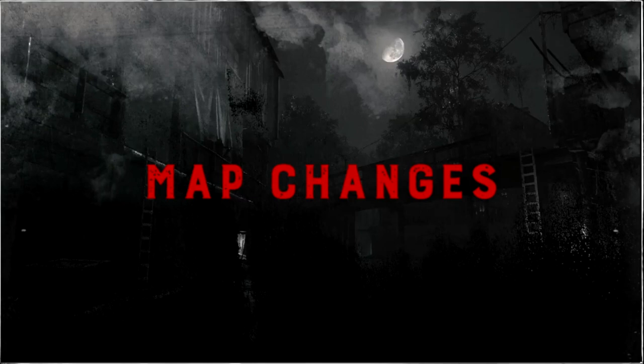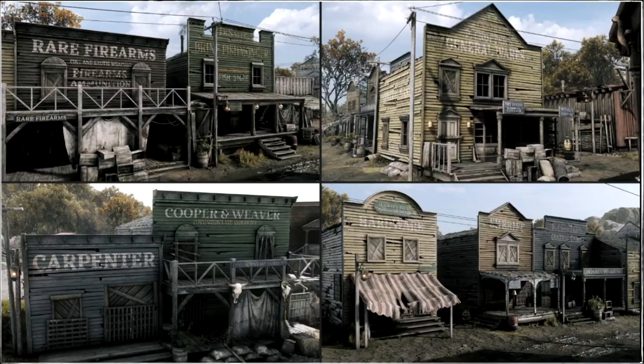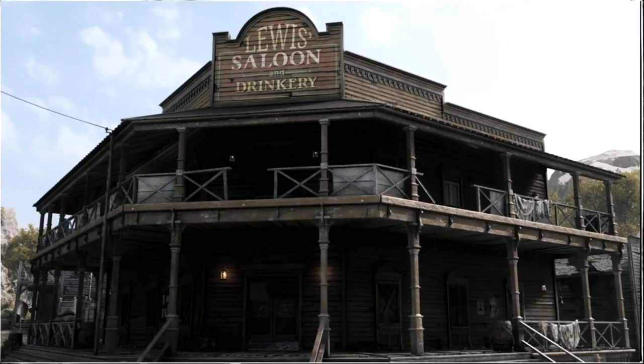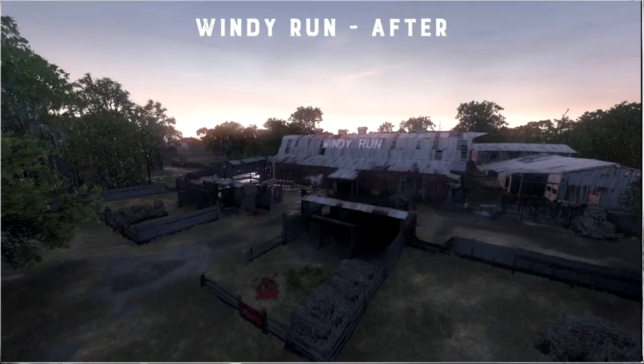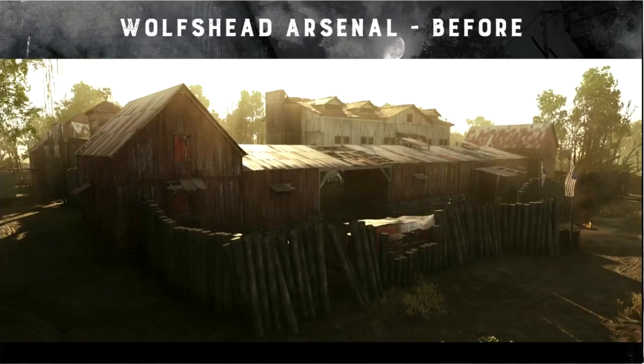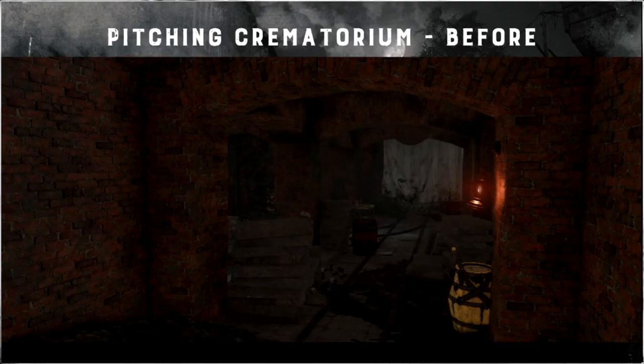The devs went in and tweaked compounds in each of the maps. In DeSalle, Lower DeSalle got a bit of a facelift — the stores got cleaned up and the saloon looks a little bit better. In Lawson Delta they made big changes to Windy Run, so there's less open space and more cover to move around with. At Wolf's Head Arsenal they also changed some of the mobility pathlines so you can get around a little bit better.